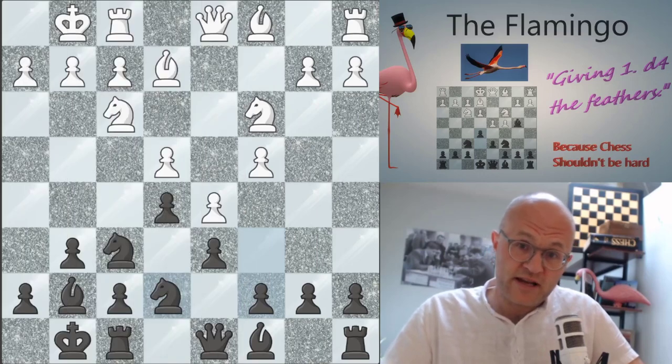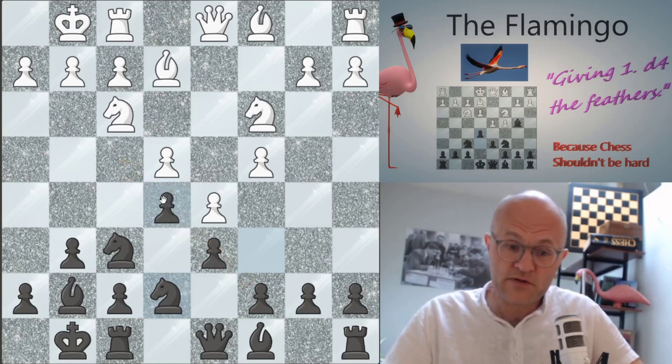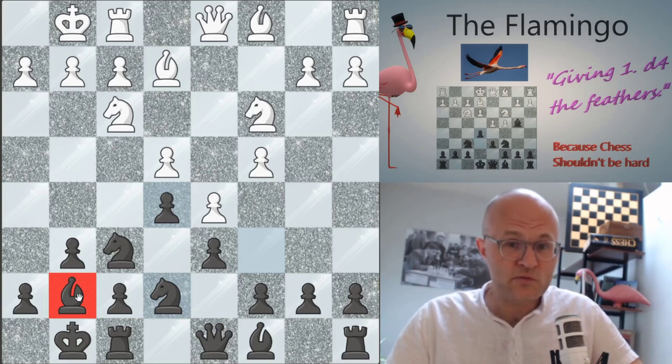The easiest way to understand the flamingo is to compare it with the King's Indian. The pawns are pointing towards the king's side, meaning black will be looking to start an initiative there. Black in this position has two problems: one, he's got a bad bishop — in the flamingo, we're getting rid of that. Two, he lacks space, and by trading that one minor piece, we will suffer far less in terms of space.